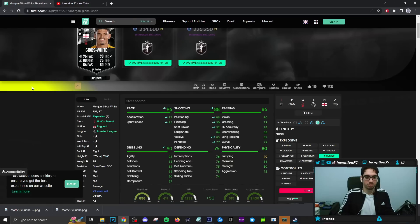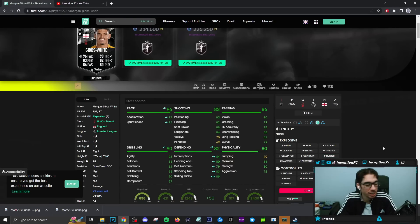Here's the thing about this card on a plus-2: it's the defensive stats. That adds to the card. What you could do in the future is actually decide not to give him the hunter chemistry style, and instead go with the shadow chemistry style, which still makes him an explosive player with plus-2s for defending stats in every single area. That's going to be the main way to use this card in the meta as one of your two center mids in a 3-midfield setup.